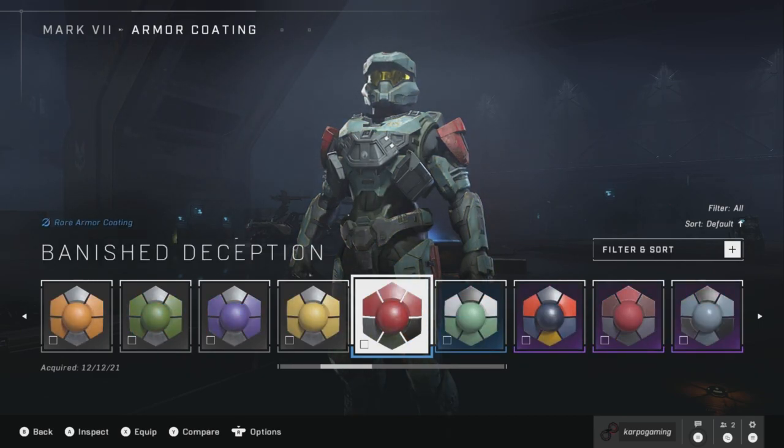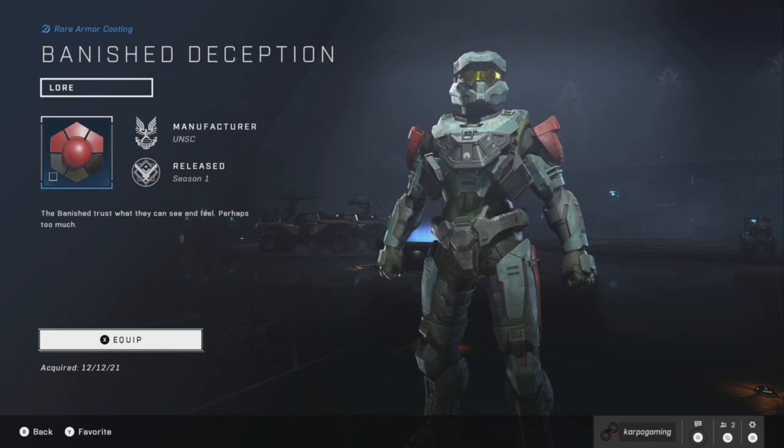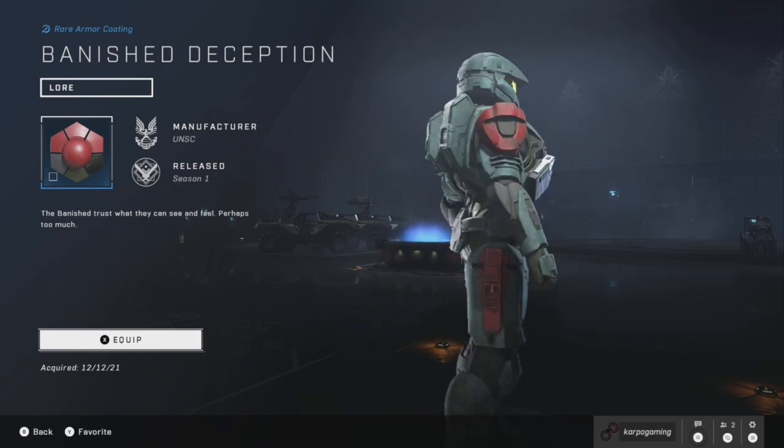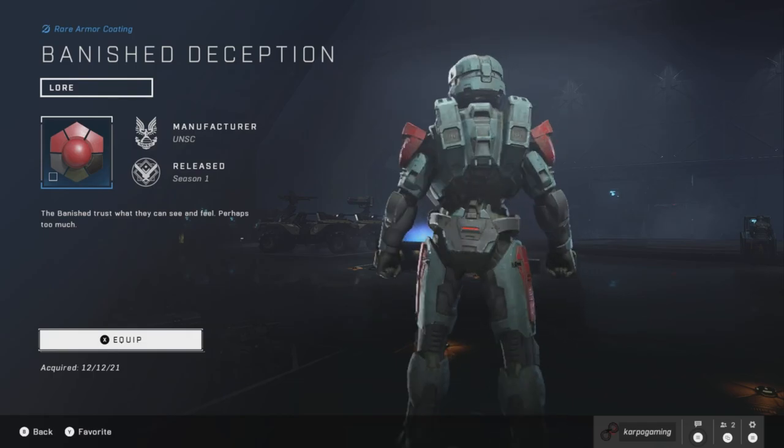Here it is — the Badness Deception. A little bit of a grayish, greenish hue. Maybe aqua green? A little bit of red. Not bad at all. After all, it is free. I mean, who doesn't like free?